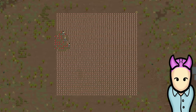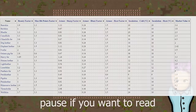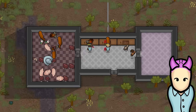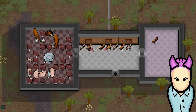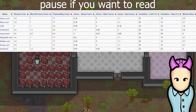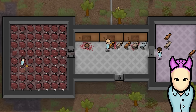Different materials perform differently. As a rule of thumb, leathers tend to be tougher and have a better armor bonus, while fabrics are better for insulation. The exceptions are thrumbo fur, hyperweave, and devil strand — these three are the best all-around options for both armor and temperature resistance. They're the best jack-of-all-trades materials available. Quality also matters — the higher the quality of a piece of apparel, the better it insulates and protects.